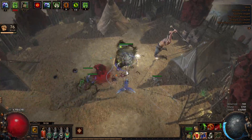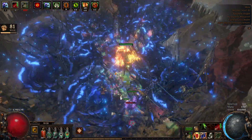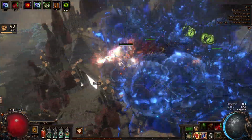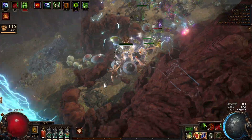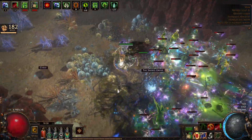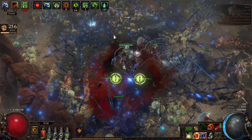Let's do the boss real quick even though he's annoying — it's a terrible boss especially for this build because he's running away all the time, but yeah he still kind of melts. The map itself is nothing too dangerous, just a normally corrupted map with some small modifiers on it.